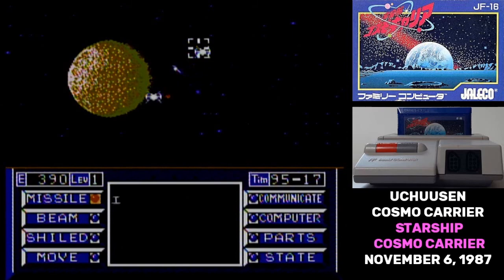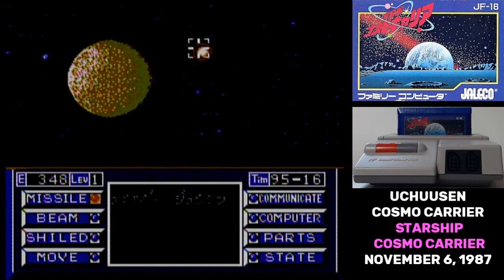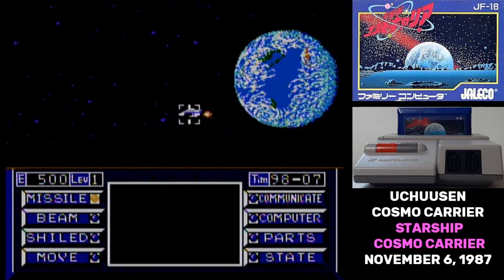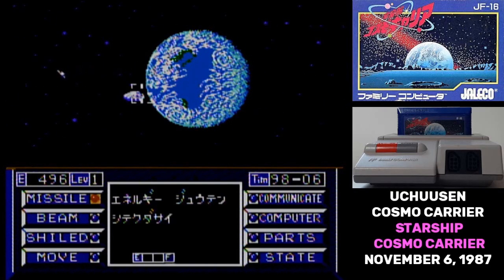Missile and beam are used for attacking targets, and you can attack just about anything that's not a planet. Beam always does four damage and takes four energy. Energy is your ship's lifeblood, and when you run out, it's game over. Naturally, anything you do costs energy. So the beam is a weak attack, but it's also low cost.